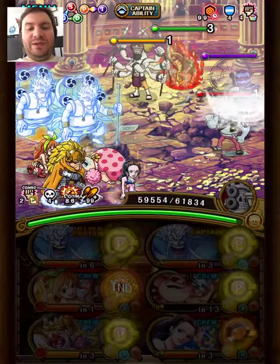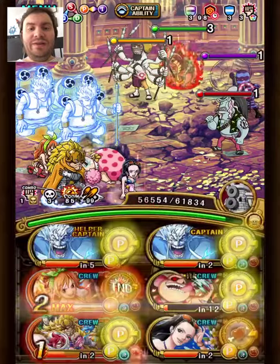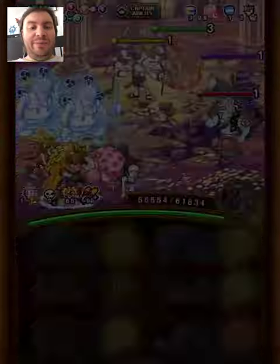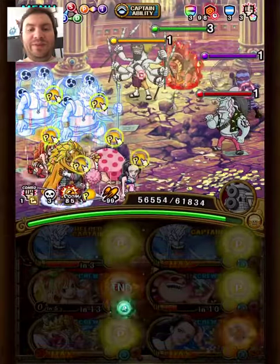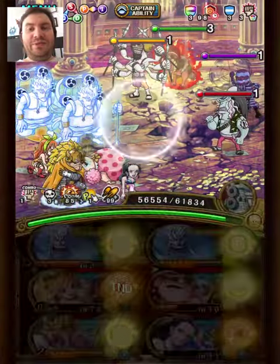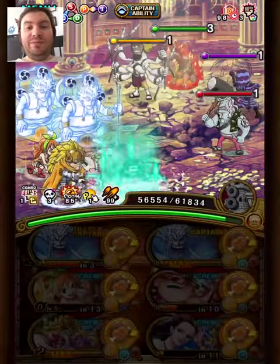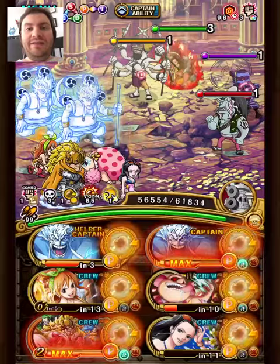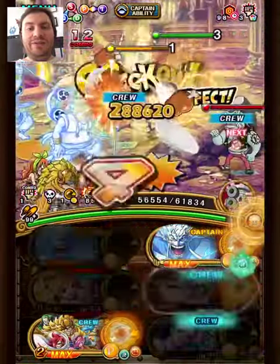For this stage, we'll use the Nami to counter the two-turn special rewind. We carry over the attack buff from last stage, it's only for the driven units. Get some easy perfects. We use the Robin special to remove all the fancy effects, and we also get an orb boost from Flampey's support, the free-to-play one. We just burst, and I made an order that lets us kill this in one turn.